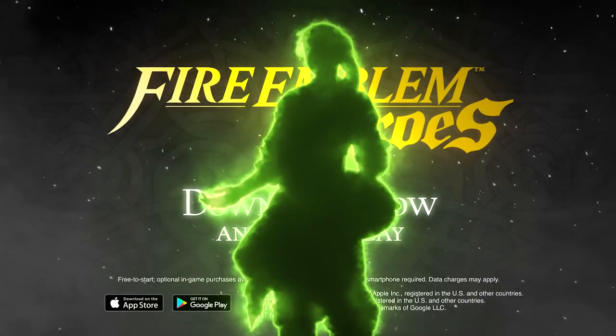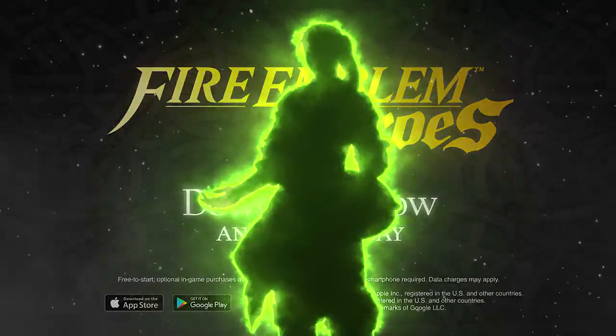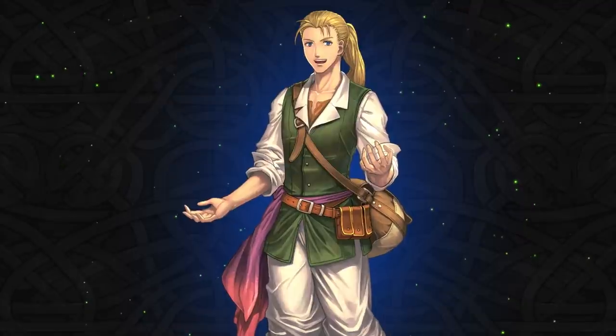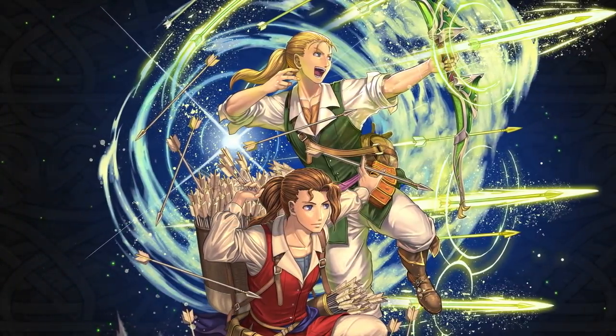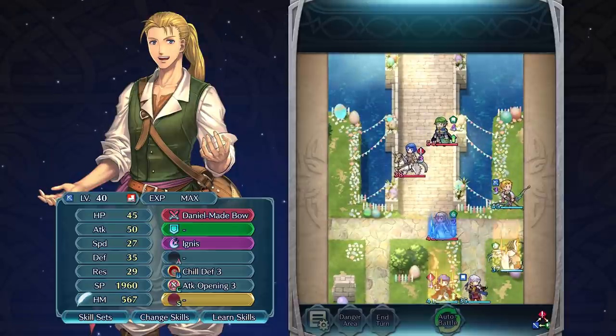Wait — there's someone else here too. I thought he just came to buy up some old weapons and play strategy games, but I guess he's actually going to fight. It's George from the Fire Emblem Radiant Dawn game. He and his twin brother Daniel are part of a traveling convoy — George buys up used items while Daniel forges weapons.